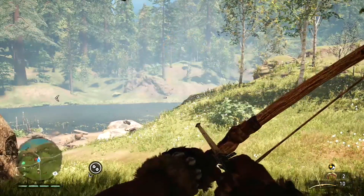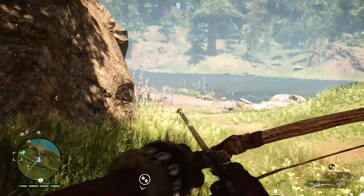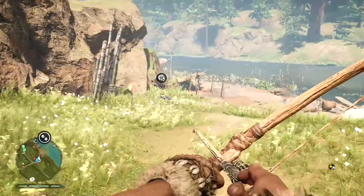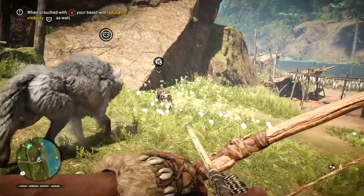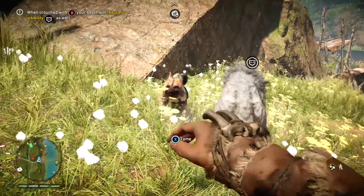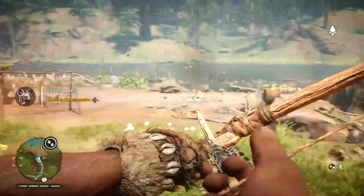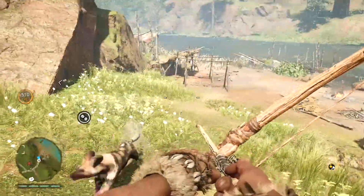First things first, you'll need a tamed beast — you get this pretty early on in the game. I'm going to be showing you how to do it on a dhole, as it's one of the smaller and easiest animals to tame. You're going to throw your bait, sneak up behind it with the taming skill unlocked, and once you tame it, it becomes a tamed beast. It's accessible through the right on the d-pad menu, which brings up all your beasts so you can dismiss or call a new one.